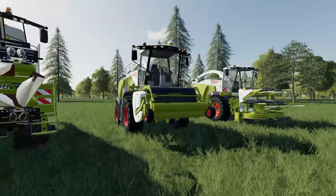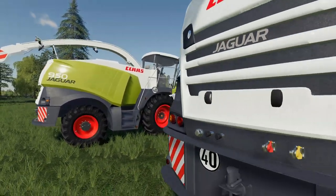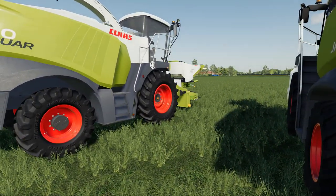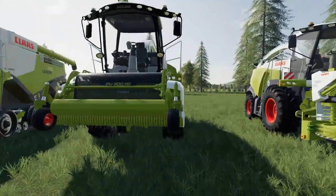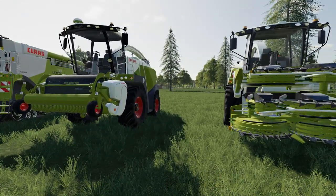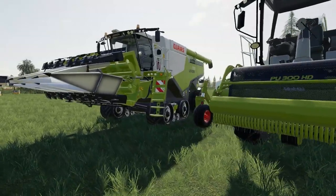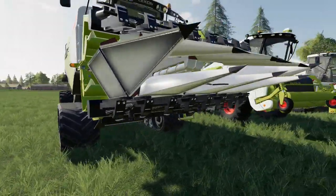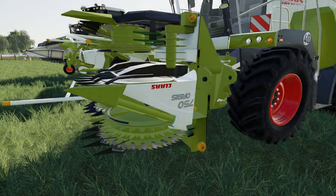For forage harvesters, we have the 840 and the 950 — very similar to the 960 TT, though the 960 TT is a tracked version which we don't have in mod form. Both forage harvester mods come with a mower pickup system or a forage harvester head. The Corino 875 header is actually the same model number as one coming with the DLC package — that head will be part of the DLC.